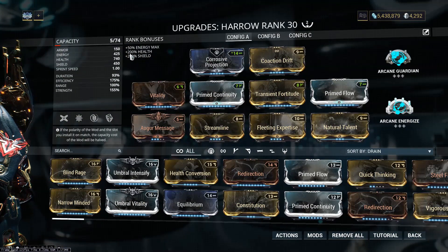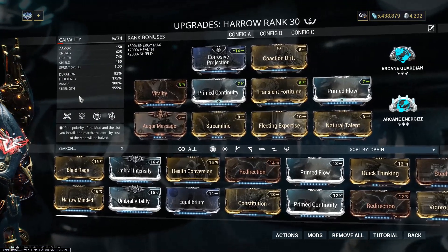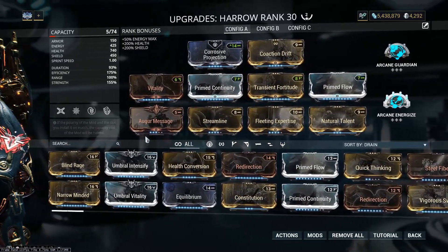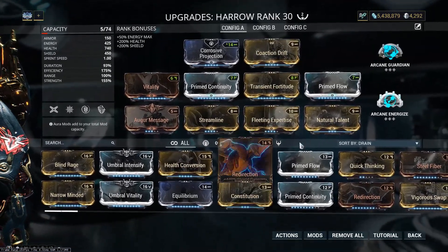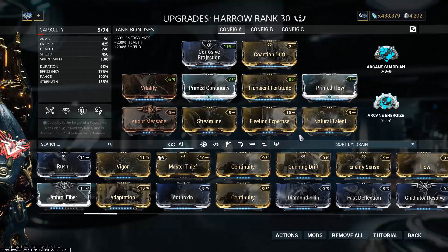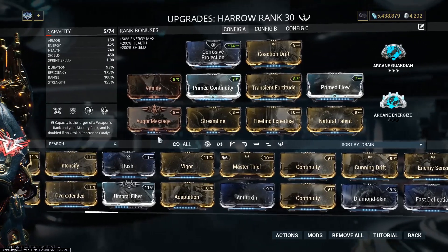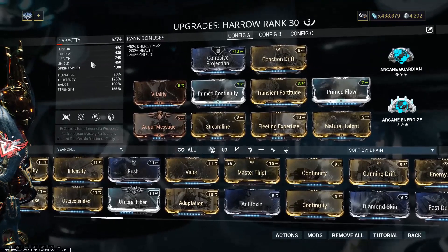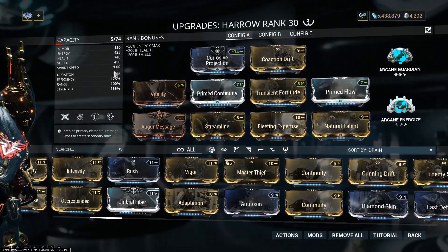This is my Harrow build now. In my opinion it's a perfect build — does pretty much everything you need. You can swap Coaction Drift out for Speed Drift if you're the person going negative on Coaction Drift in your run. This is my new build for Harrow — 93% duration, pretty much perfect.